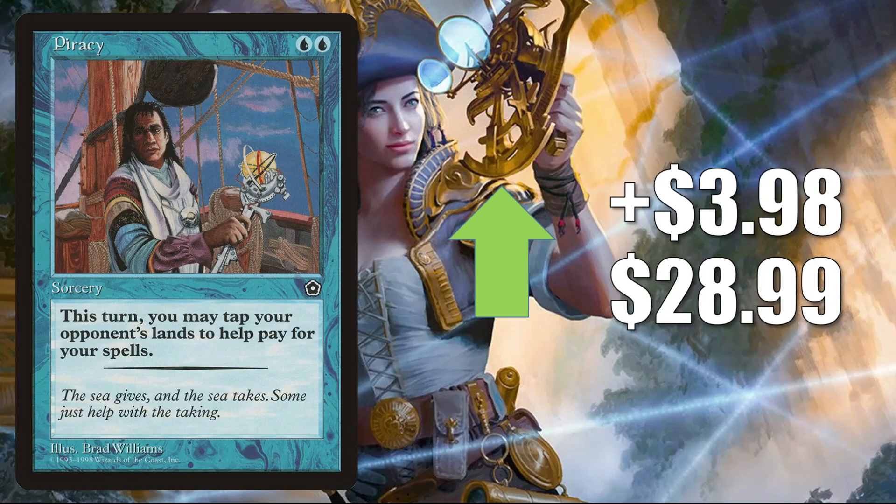Piracy from Portal Second Age up $3.98 to $28.99. The Starter 1999 copy is moving just a little bit up — this one is moving much more aggressively. Right now this is a card that is harder to find in good condition and does see a little Commander play currently. I do think some people might be picking this up for flavor reasons because they are interested in building a pirate deck with the new Commander Legends pirates, or it could be speculators trying to pick up copies now.